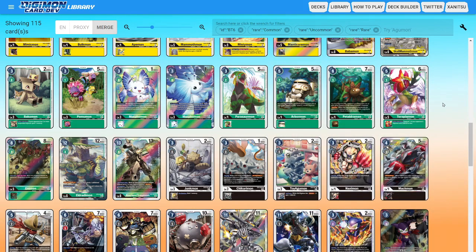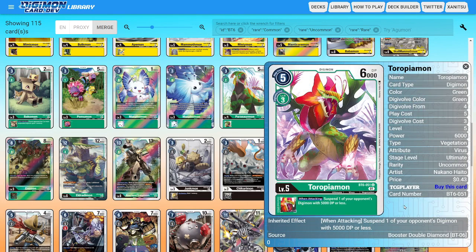The other big aspect of what you want to be prioritizing in the set is removal-based Digimon — Digimon that actually have very solid removal effects or could lead to the opponent's Digimon being deleted. Tropiamon is another great example: if you are going into your higher-level Digimon with this card, he could suspend the opponent's Digimon when you're attacking. And then if you have other Digimon on the field, they could delete the opponent's Digimon before they might even be able to act, since there's very little blockers in the set.